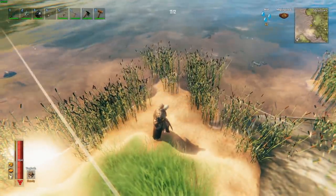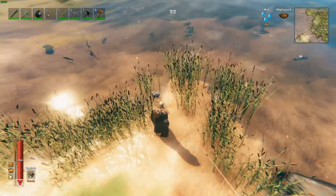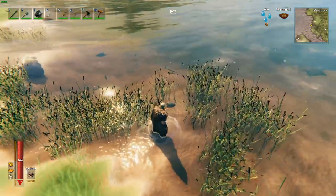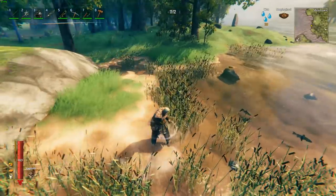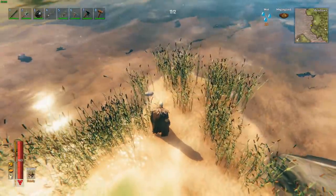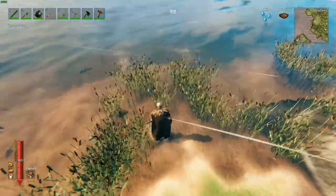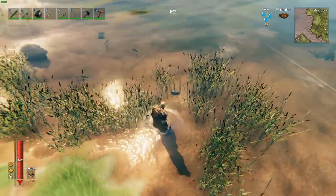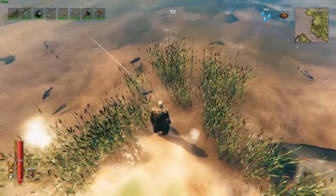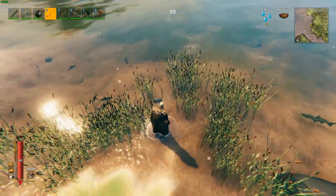Once you have your fishing rod and bait, go look for fish. You want an area like this where you can see fish along the shore, somewhere relatively safe. You can fish pretty much anywhere there are fish, but I highly suggest doing it in the meadows or a protected area in the black forest so you're not worried about getting killed while fishing.